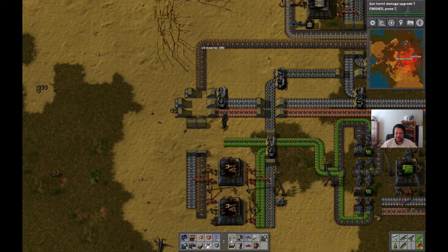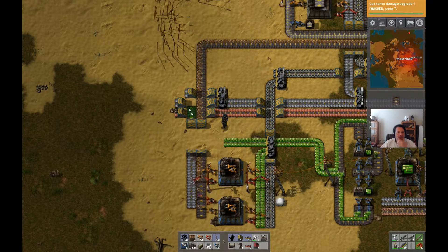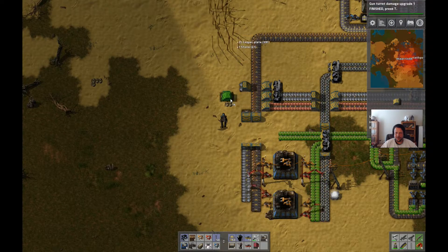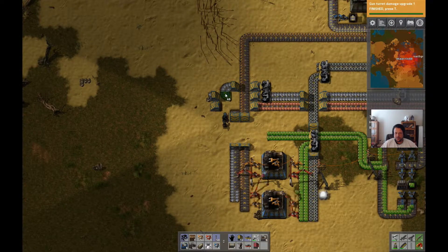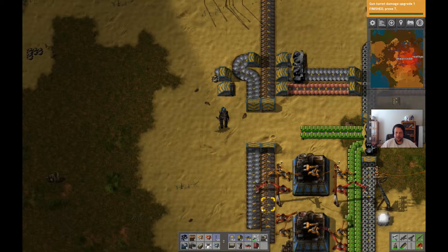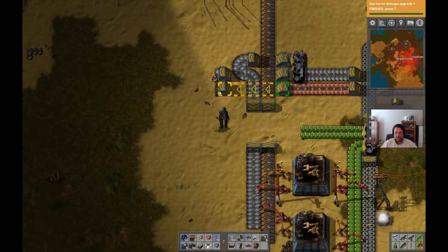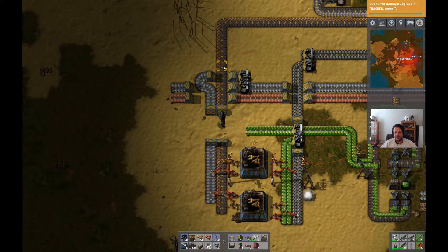I've got a bit of a maze going on over here with belts. It's okay man, gonna be a little spaghetti-ish sometimes. More than a little over here but I'll get it worked out. You know how you can rotate things when they're already placed, just by pressing R? It doesn't work with underground belts apparently.